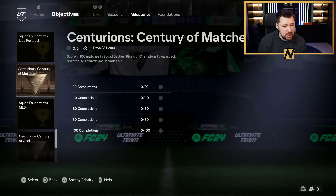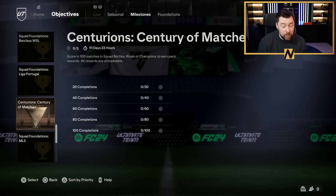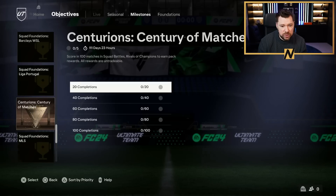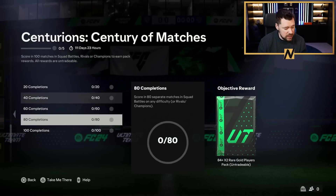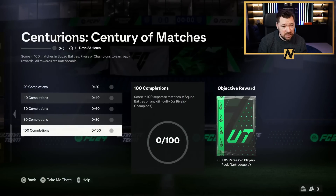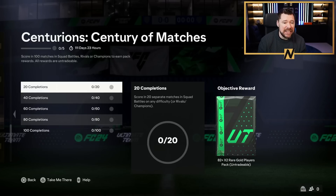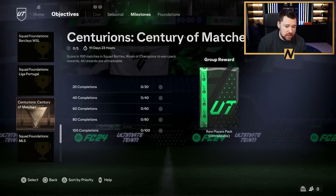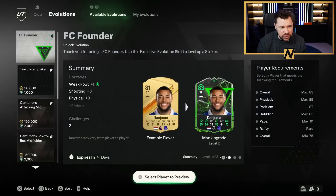For seasonal milestones, we have a new Centurions milestone - scoring 100 matches in Squad Battles, Rivals, or Champions to earn pack rewards: an 82x2, 80x5, 83x3, 84x2, 83x5, and a rare players pack at the end. You've got 111 days to complete this, so you don't have to rush.